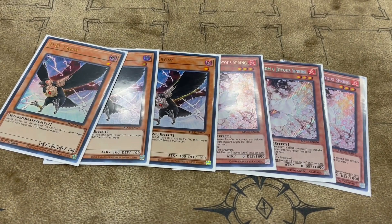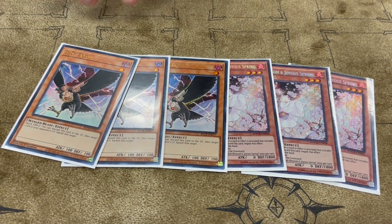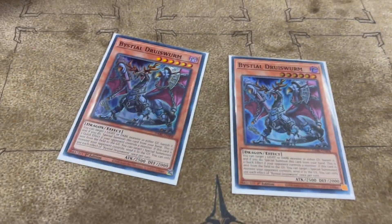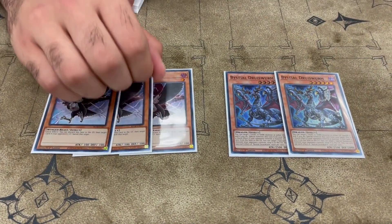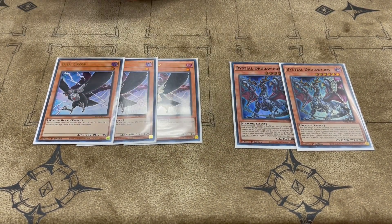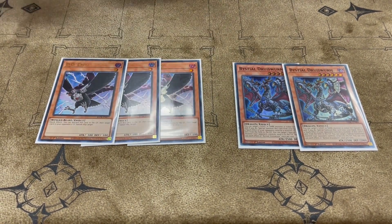For the side deck: 3 Ash, 3 DD Crow — these are still the best hand traps. I would never main deck them though, I like them in the side. Ash was really good today — I played against Branded Chimera, and 2 Elements where DD Crow really shined. For Unchained, I played 2 Druis Worms — they just can't out Druis Worm. If you banish Yama and summon Druis Worm, they can't really deal with it. I played 3 DD Crow over Druis because DD Crow is not once per turn, and Druis is — so it just made more sense that way.